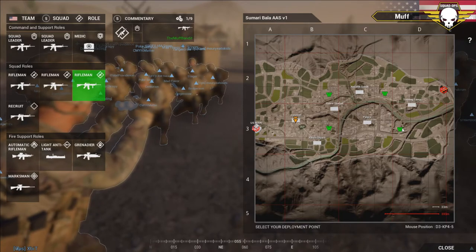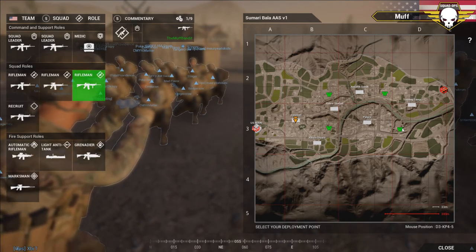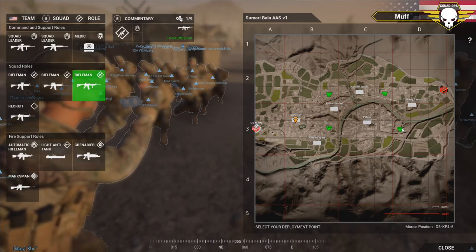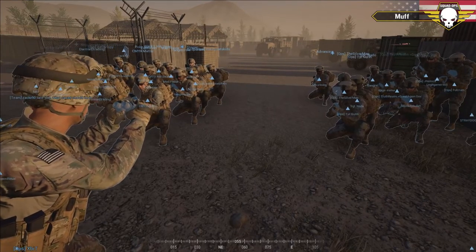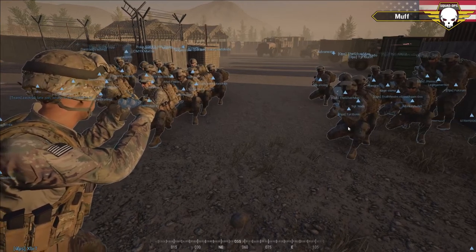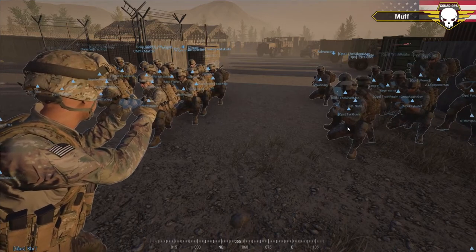Of course they can build defenses around that and place the mortars and dishkas if they choose. They have a logi truck which they'll run supplies back and forth - that's all they get as far as assets, no other vehicles. The general plan: Squad 1 is going to head north to check the location just north of police station. If they don't get contact they'll swing south or hold. The rest of the platoon pushes down the southern MSR toward Raisin Dryers, hold just west of there, and a fire team will scout the possible FOB location to the northeast.